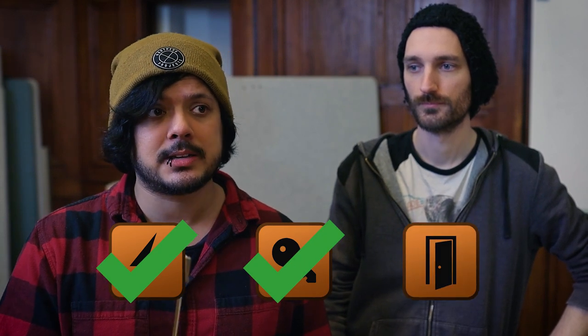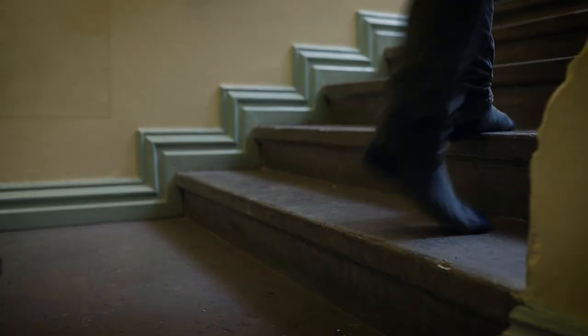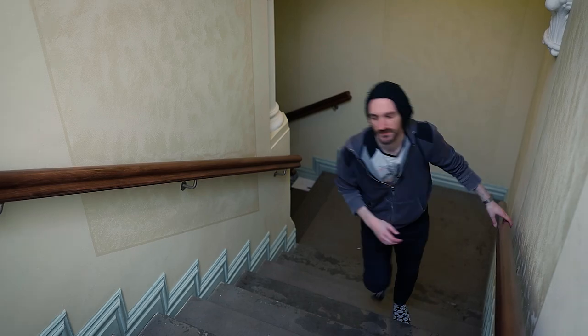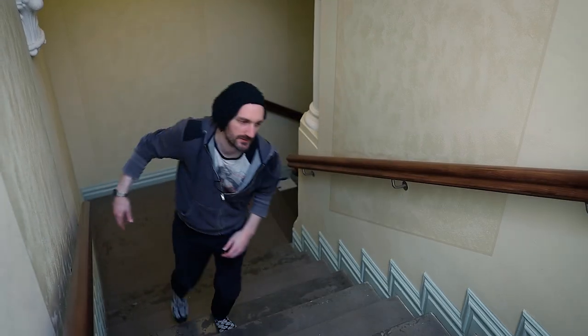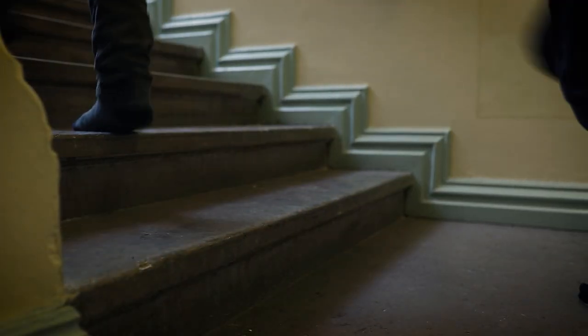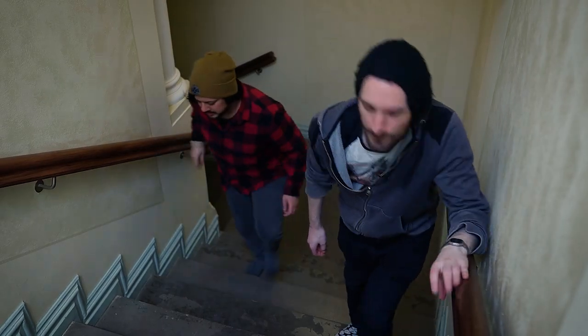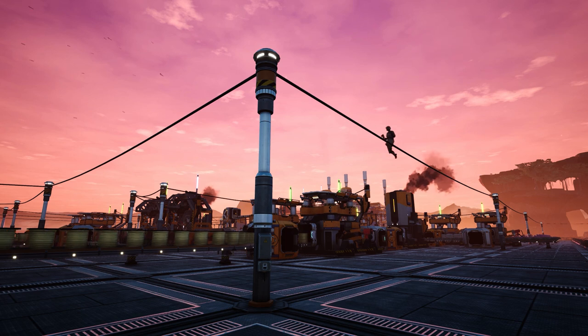Now that we got the key, where do we go next? We fixed the power in the basement — check. We got the key — check. So next is the top floor! At least in the game we've added more traversal options where you can now use ziplines to travel from power pole to power pole in your base.